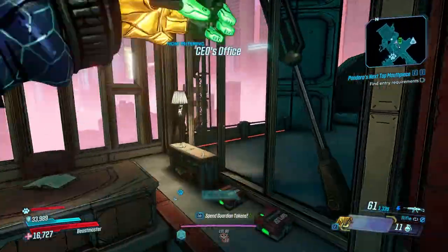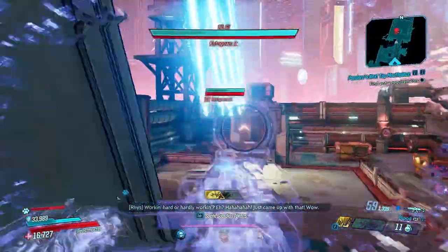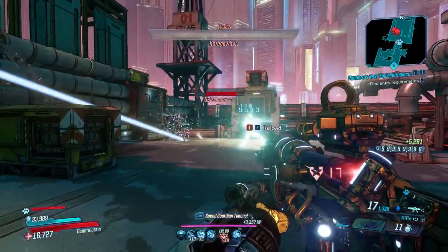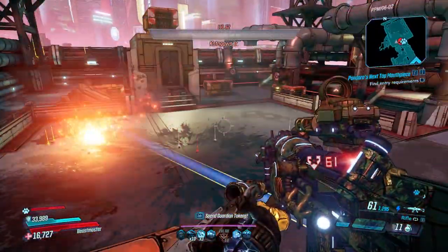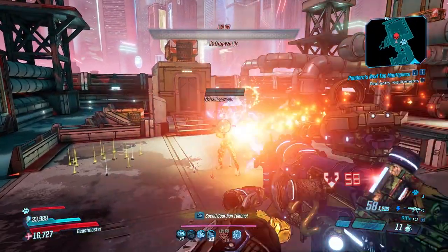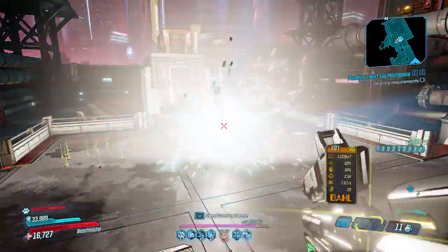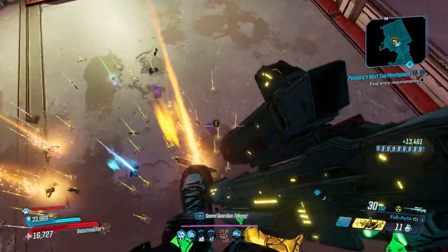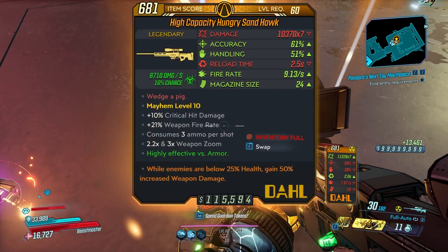After 50 farms at Mayhem 10, True Vault Hunter Mode, you can expect about 144 world drop legendaries from Katagawa Jr., which is just shy of three legendaries per run — not including dedicated drops — so you can get three to four legendaries every time, sometimes more. Very rarely does it drop none; I think we only had one run with zero legendaries at all. The highest we had was nine legendaries in a single run, so it's actually a pretty decent farm compared to what he used to be.